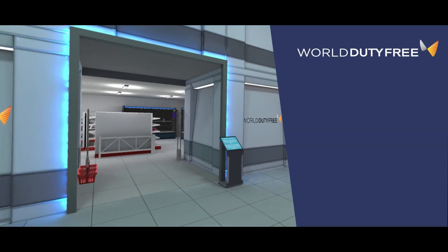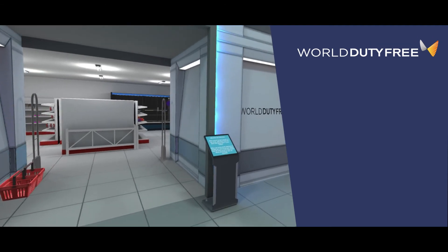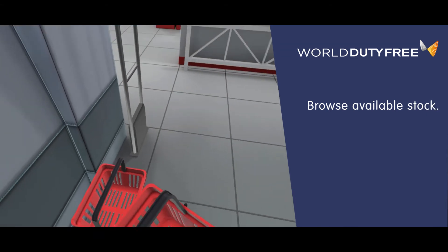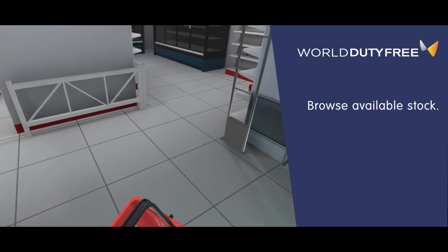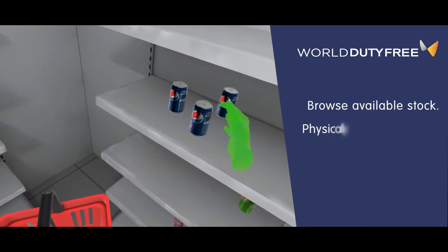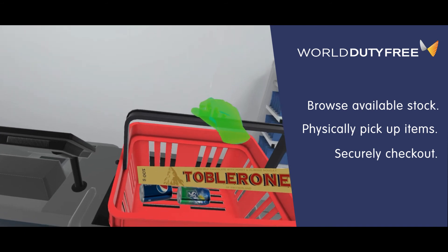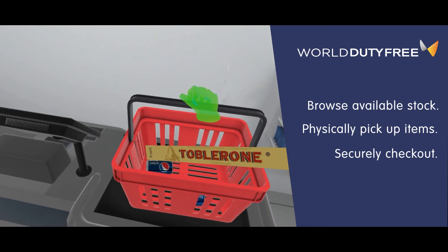Lastly, we have the world's duty-free retail outlet. Passengers can browse items on the shelf which correspond to available stock at the destination airport. Pick up any desired items using physical interactions, and finally check out by placing their basket on the cashier.